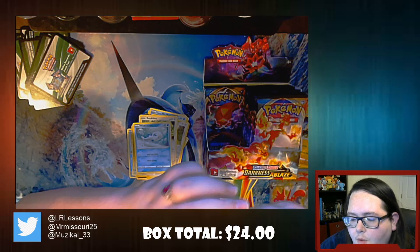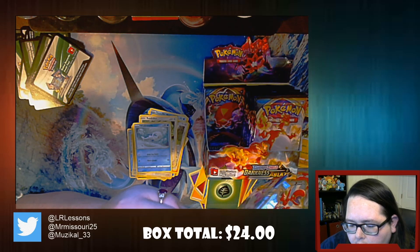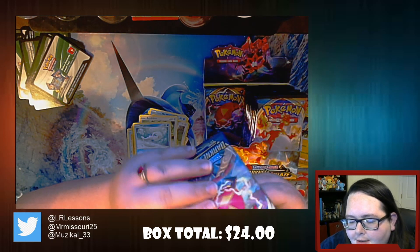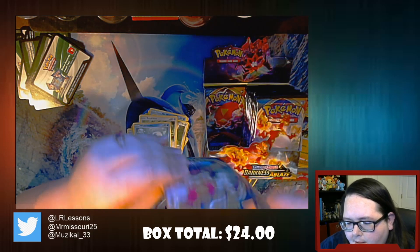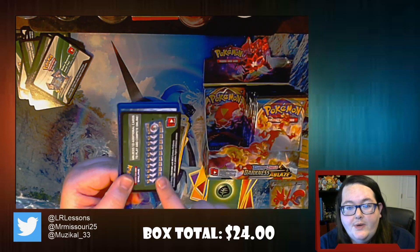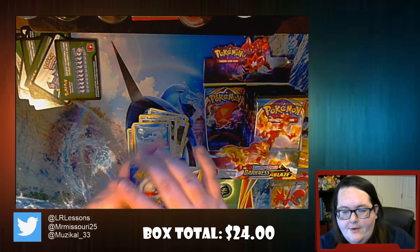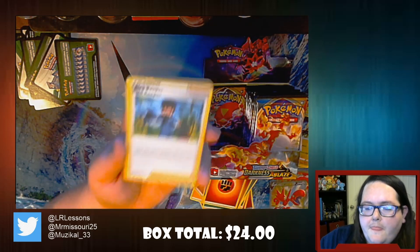Really looking for one of those that just blows your mind, you know? Rillaboom would be sick. It's not going to be in this one - might have another green. That's okay. We have Bird Keeper, Solrock, Relicanth, Gothita, Nickit, Shelmet, Larvitar, Grimer.